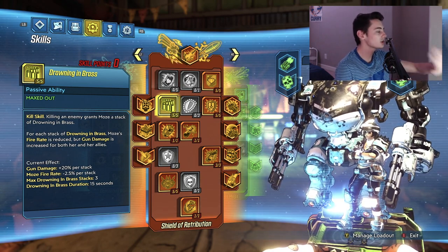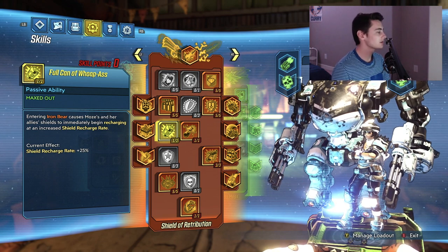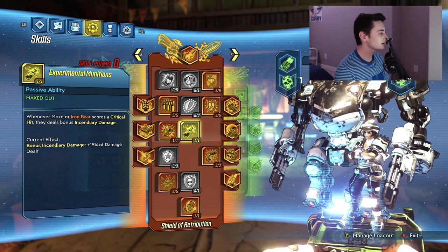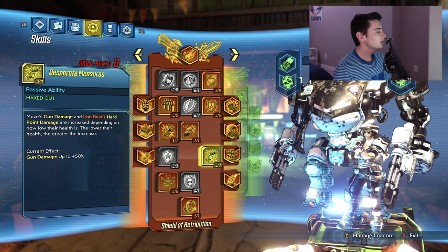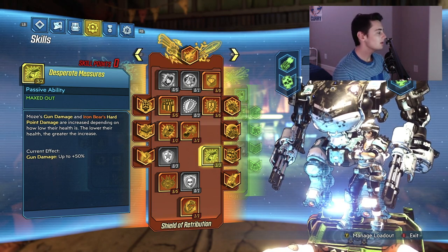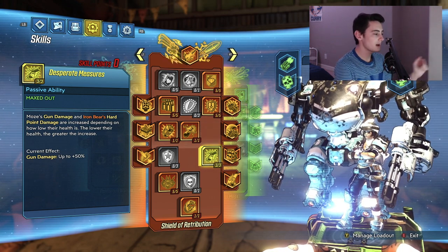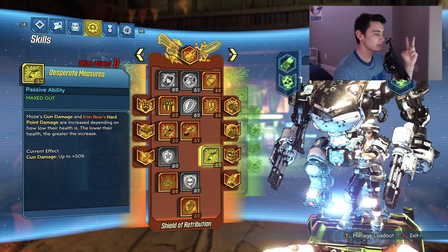You'll want to spec five points into Drowning in Brass — mixed with the Pearl of Ineffable Knowledge, you're just going to be doing so much damage. Put one point into Full Can of Whoop-Ass: entering Iron Bear causes Moze and her allies' shields to immediately begin recharging at an increased rate (+25% shield recharge rate). Put one point into Experimental Munitions: whenever Moze and Iron Bear score a critical hit, they deal bonus incendiary damage. Put three points into Desperate Measures: gun damage is increased depending on how low health is — up to 50% more damage.